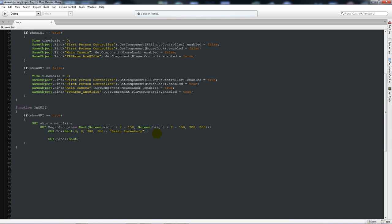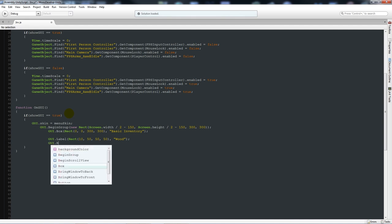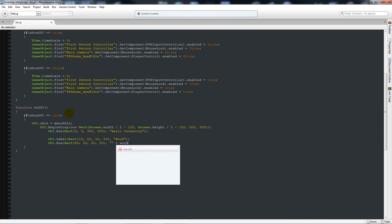So the label is 10 across, 50 down, size 50 by 50. Then below that: GUI.Box(new Rect(60, 50, 20, 20), '' + wood). What this means is we'll have a GUI box which holds the variable - so if we collect wood it'll add one every time. It's 60 across so it appears just to the right of the label, and only 20 by 20 because it's just a number not a word.